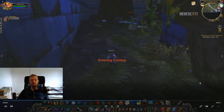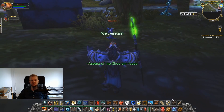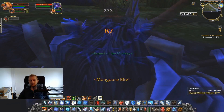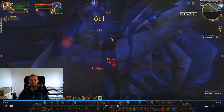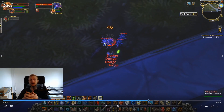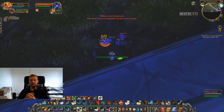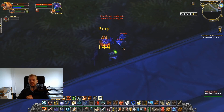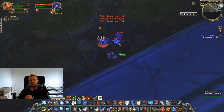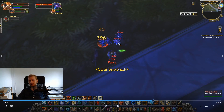If I would have just ran straight away from that pack I would probably have avoided them, but it's probably good that I show you what to do if it spawns. My feign death is currently on cooldown, so what I do is summon my pet, go Aspect of the Monkey, and if you have Deterrence use it, and just kill them off. If you want to play it safe you should always use an explosive trap before you open this, as it will greatly speed up the killing of the lashers.